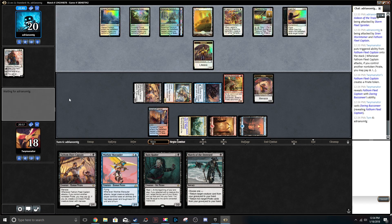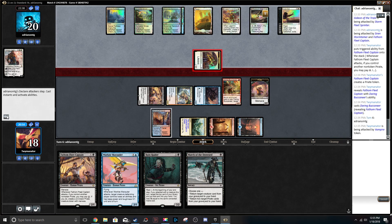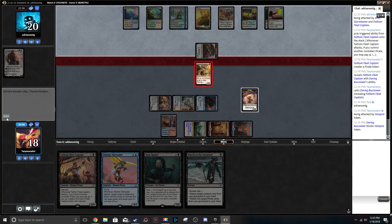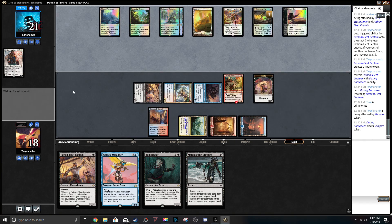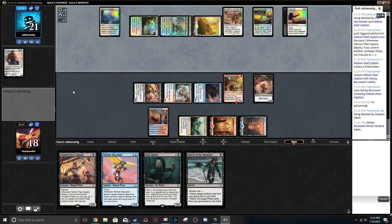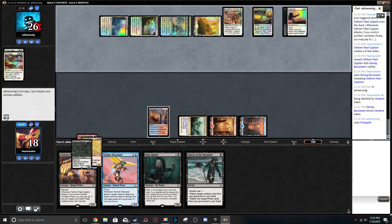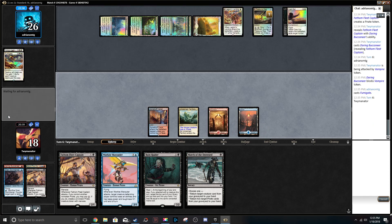An Admiral Beckett Brass would be pretty amazing here. He's on three cards — not sure what his game plan is. This is definitely a Fumigate. How do we recover here? I wanna know what this guy's endgame plan is. Is it just Approach? Is this just Blue-White Approach? Because if it is, I'm gonna be kinda bummed.